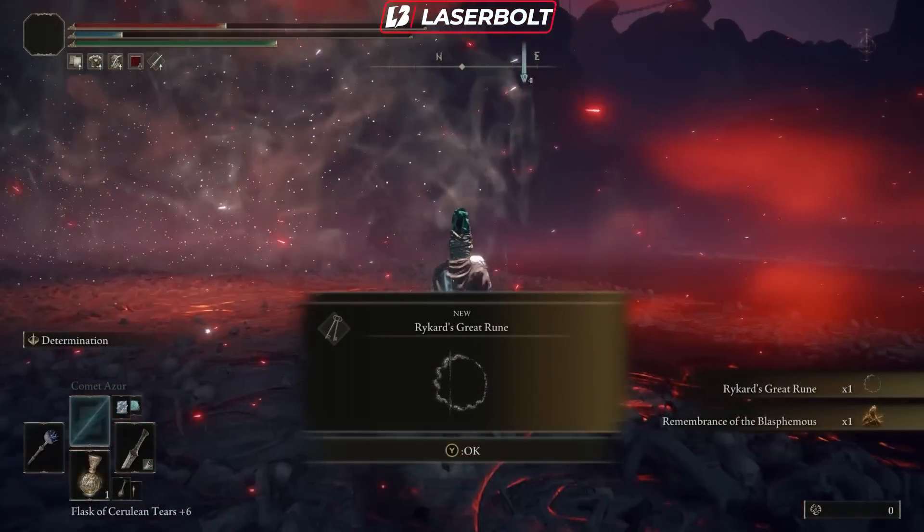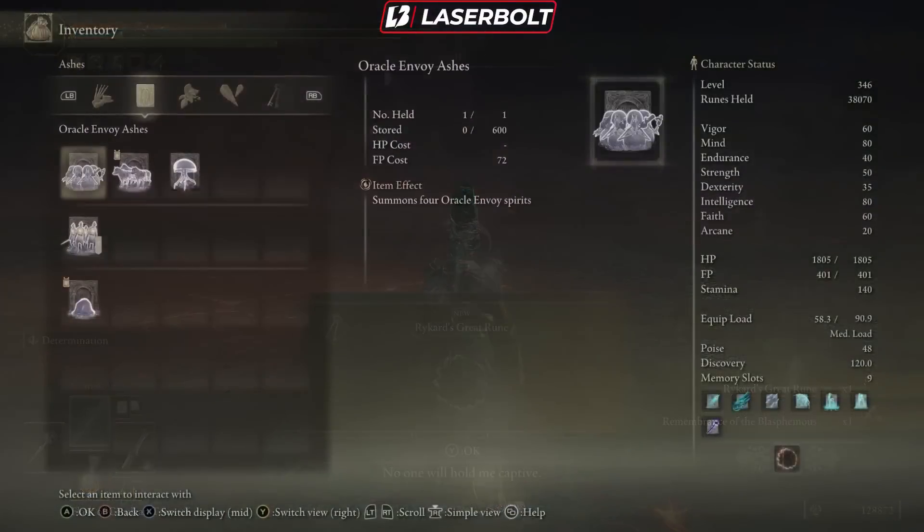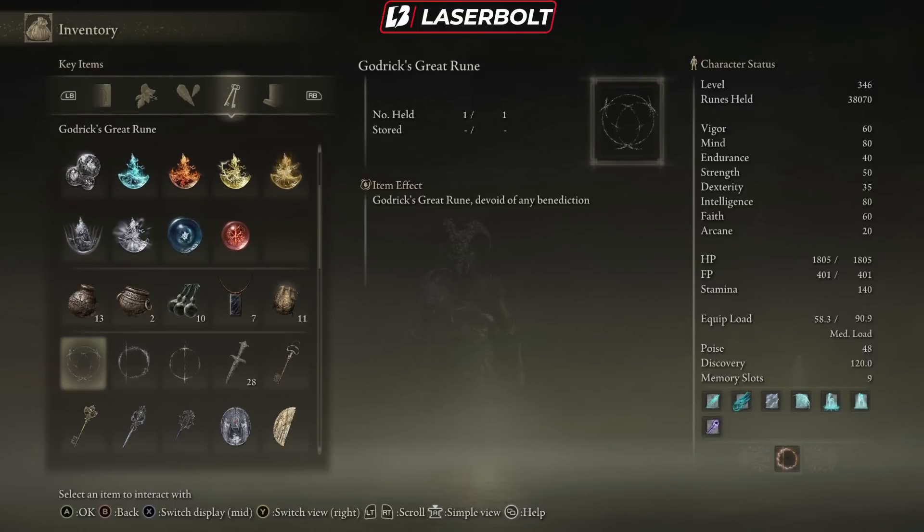But you won't know how to activate it or equip it, so today I'm going to tell you what you need to do and where to go. Once you have the rune in your inventory, go to your inventory — I have the Rikert Great Rune and mine is currently activated. Yours will probably be grayed out because it's not yet activated. Now, any time you kill a major boss — not a mini boss, but a major boss — they will give you a rune.